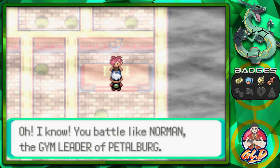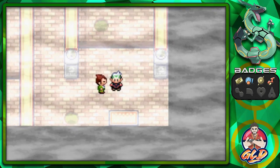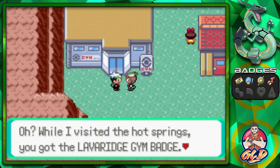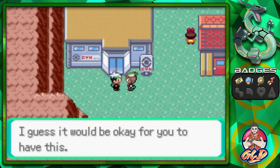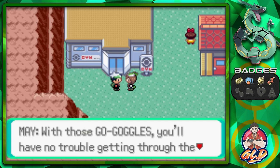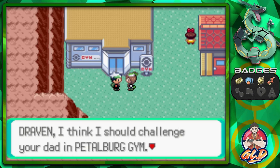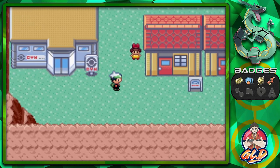We get Flannery's phone number — because yes, we are that awesome. She says, 'Your battle reminds me of someone — you battle like Norman, the gym leader of Petalburg.' May then shows up: 'While I visited the hot springs you got the Lava Ridge Badge! I guess it would be okay for you to have this.' We receive the Go-Goggles! With those, we'll have no trouble getting through the desert near Route 111. May says she should challenge my dad at Petalburg Gym.